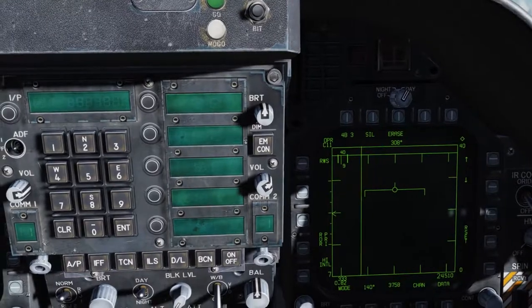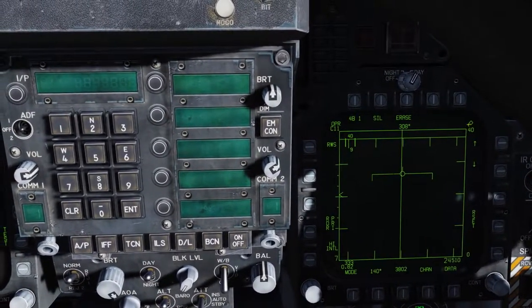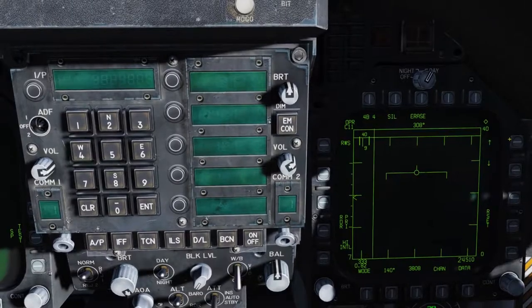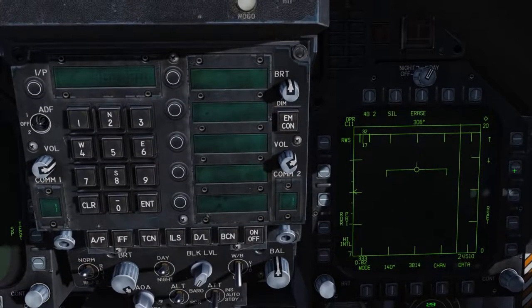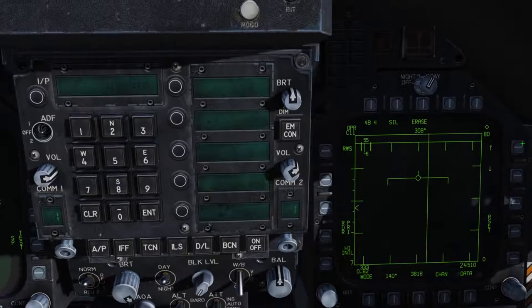We have the diamond here, which indicates that the TDC is assigned to this display. Right below that is a 40, indicating the radar scale. Using the up and down arrows, we can increase or decrease it — up to 80 or even 160, or back to 40 and down to 20, 10, or even 5. Let's go back up to 40.